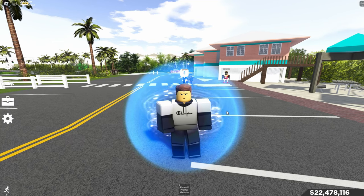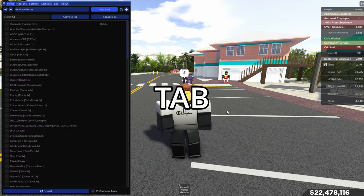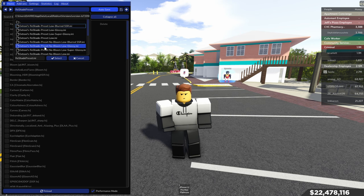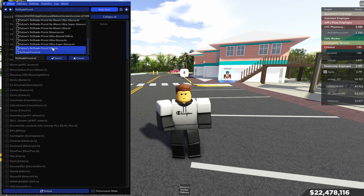Now go to Southwest Florida. To see if it's working or not, hit shift tab and then go to reshade preset up here, and then you have all these different presets. I would recommend scrolling all the way down to the first one from the bottom: extravi reshade preset ultra.ini. Click that and hit select.